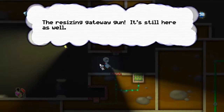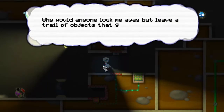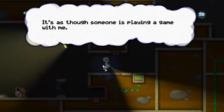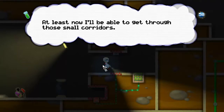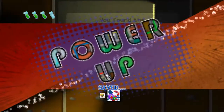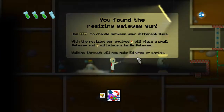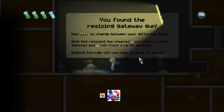The resizing gateway gun — it's still here as well. This is odd. It feels like I'm being toyed with. Why would anyone lock me away but leave a trail of objects that gradually let me progress further? It's as though someone is playing a game with me. At least now I'll be able to get through those small corridors. Power up! We have found the resizing gun. Use 1 and 2 to change between your different guns. Awesome.